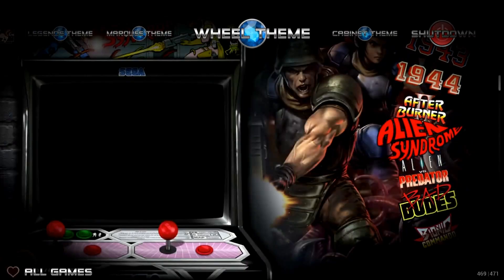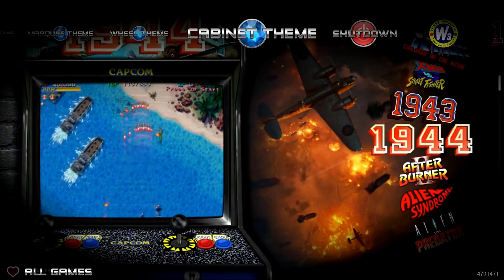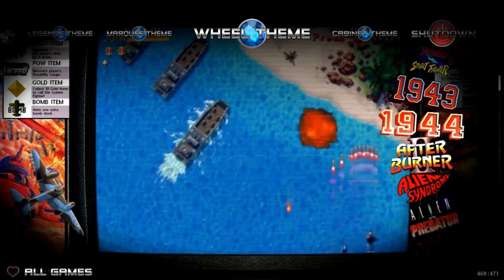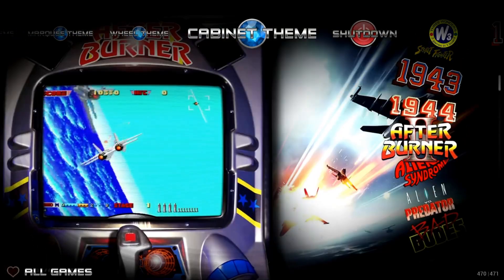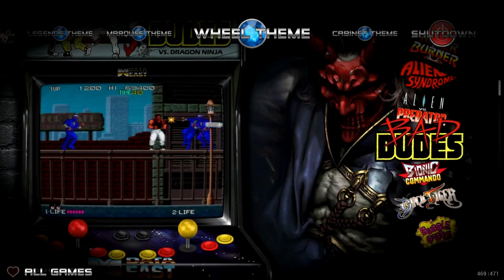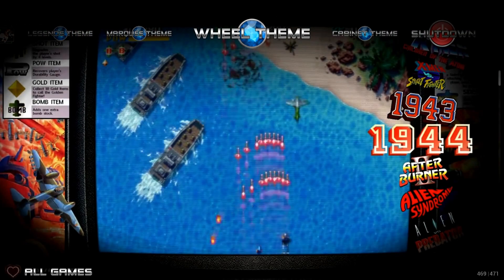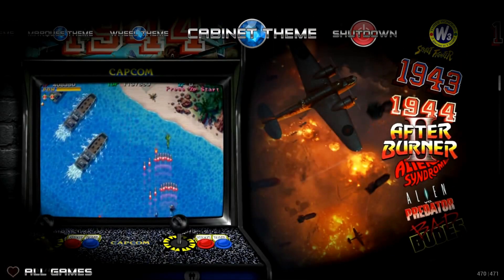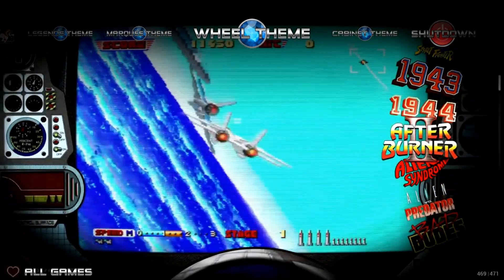Let me show you the difference between the Wheel and Cabinet themes. With the Wheel theme, the video snap fills the whole background. With Cabinet, the video snap is minimized into the actual cabinet and you can see the bezel — so you're seeing the bezel and the video snap. My favorite is still the marquee theme just because it's more novel to me — I've seen plenty of wheel themes and legends themes. Cabinet is cool, but the marquee is something unique I haven't seen many themes do.